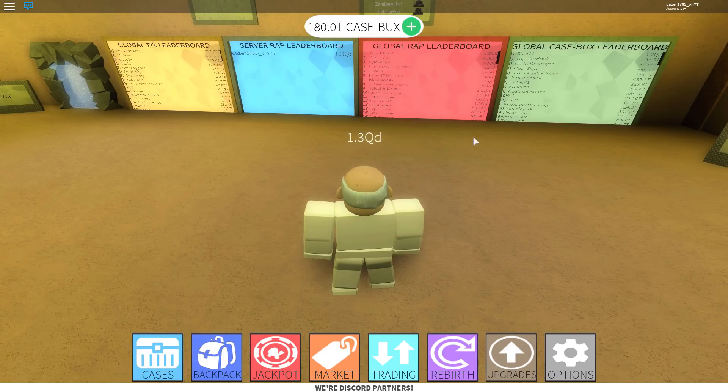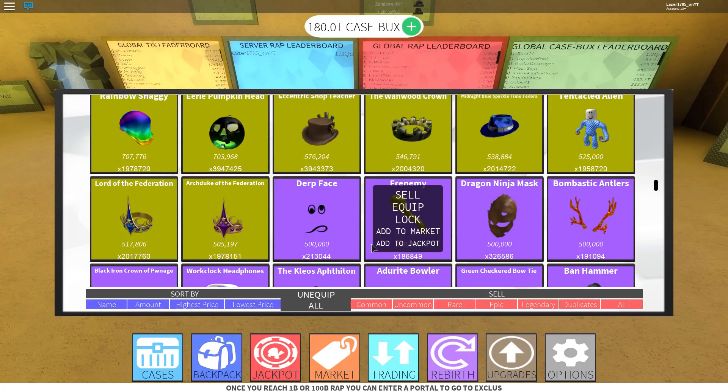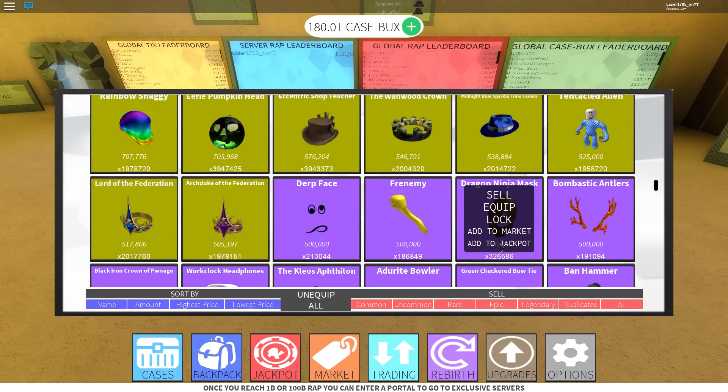We're not gonna go through all the items — you can find them in the description. Unobtainables: I see a lot of people selling them overpriced, which is very annoying. Don't sell your stuff overpriced because nobody is gonna buy it and you're just spamming the market, which is very annoying for people that are actually trying to sell stuff.